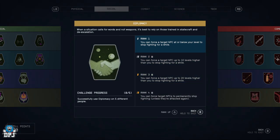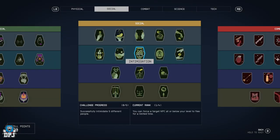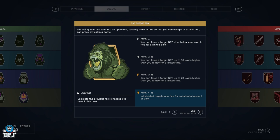Diplomacy — you can force a target NPC at or below your level to stop fighting for a while, all the way up to permanently stopping unless attacked again, and 10 and 20 levels higher. Intimidation — force a target NPC at or below your level to flee for a limited time, 10 and 20 levels higher, and they flee for a substantial amount of time.